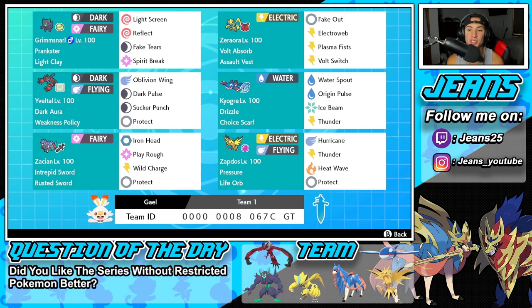The fourth Pokémon is Choice Scarf Kyogre, and I feel like Choice Scarf Kyogre is just one of the strongest Pokémon in the game — it outspeeds everything and hits like a truck. It's got Drizzle as its ability and a fairly standard moveset: Water Spout, Origin Pulse, Ice Beam, and Thunder.